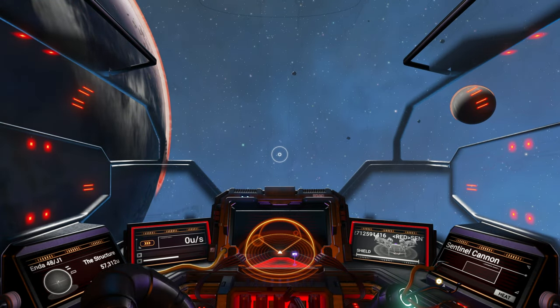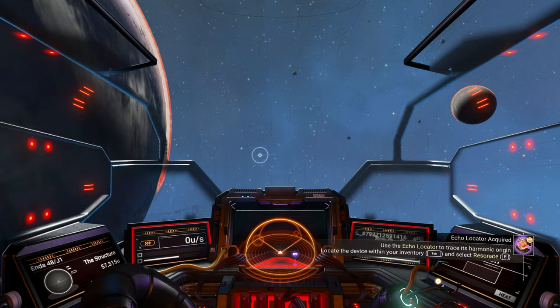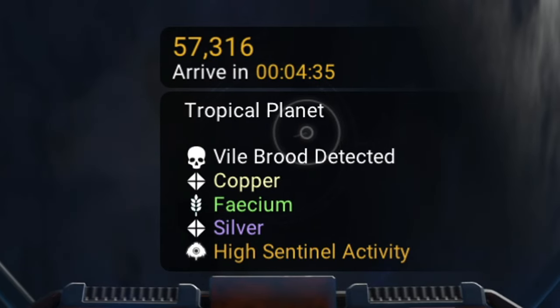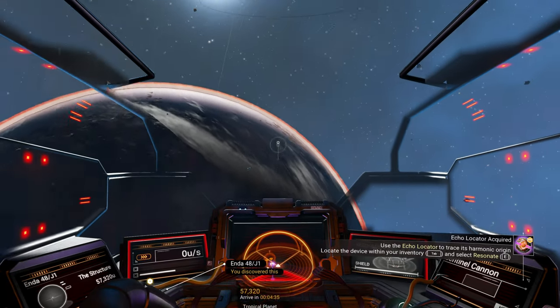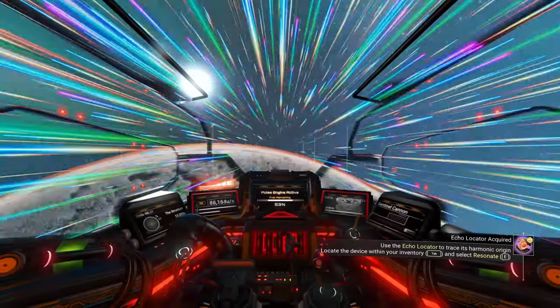I just warped to another system in my galaxy, which is the Euclid galaxy, and I found this tropical planet that does have the vile brood detected on it. We are going to go to this planet and I'm going to show you what you have to do in order to get this stuff.